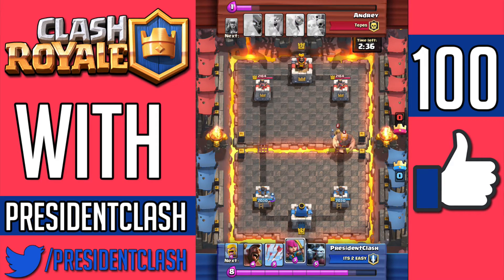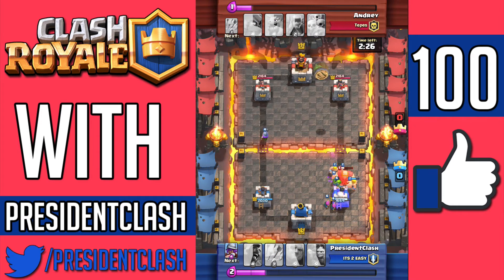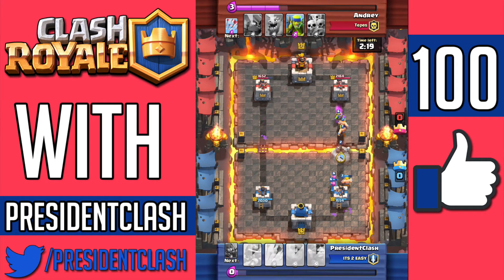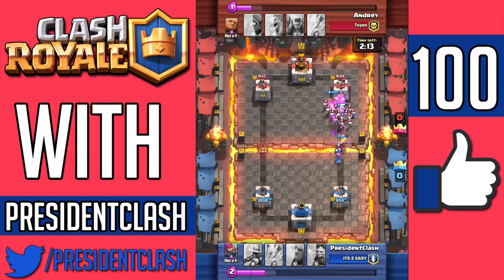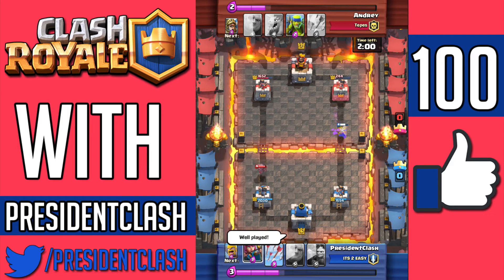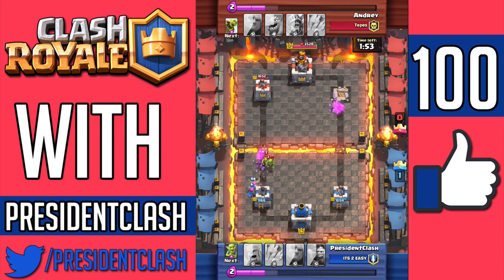He does drop a giant and then he drops a prince. So right here I use my barbarians to stop his prince attack, and I also toss in some goblins to slow down this giant attack. As you can see, my archers are going to be right in sight to take out that goblin barrel. I drop a hog rider because as you guys can see, he's kind of saving up on elixir at this point. But my archers literally took out the rest of the troops and I take this opportunity to use the archers and the Musketeer. We already have one full crown, so it's all going very well.